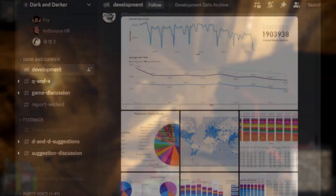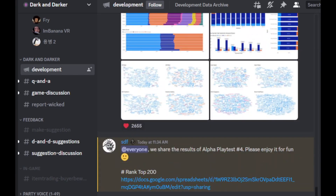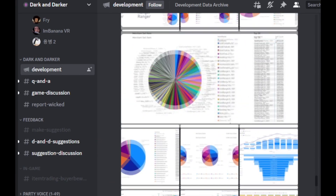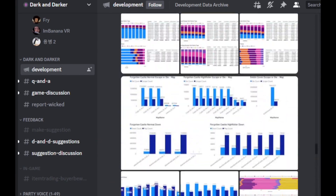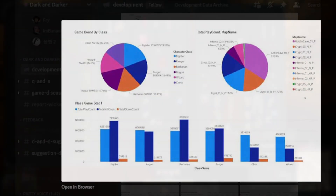The developers of Dark and Darker have just released the statistics for Playtest 4. There's a lot of information in here, some of it more useful than others. Players will want to know what the stats mean for their favorite class and what the stats reveal in terms of balancing concerns. I'm going to go through a bunch of the more useful statistics and see what we can glean from them.